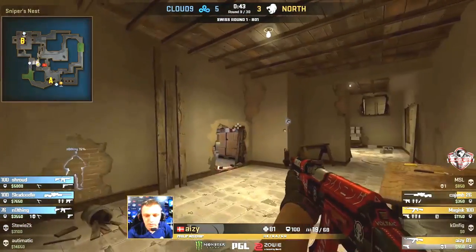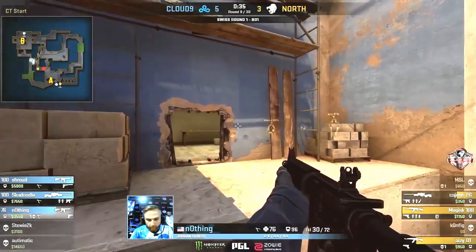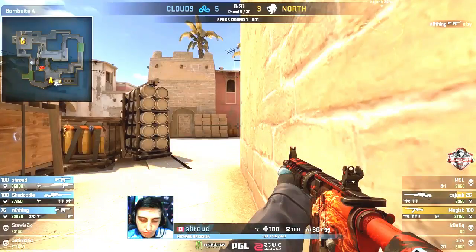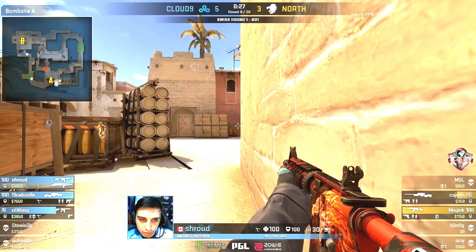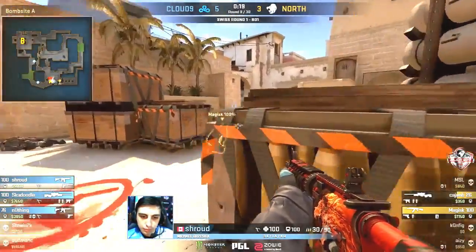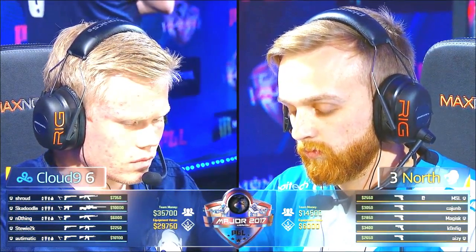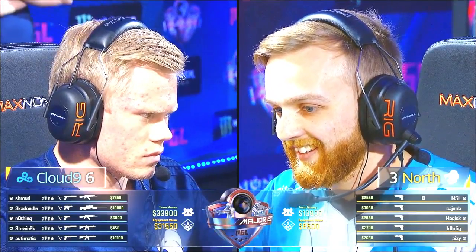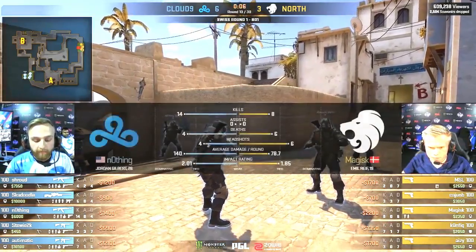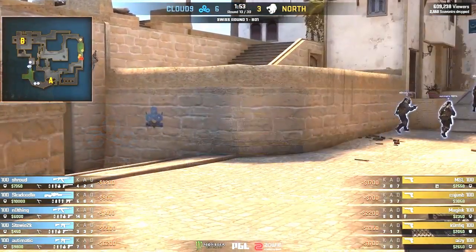Magisk tries to re-control connector, able to go in front of the smoke just before it blooms — perfect. The bomb is collected for North with 45 seconds — plenty of time to construct the attack onto A. But nothing is creeping around CT vents, which could be problematic as North only have three players. Nothing finds the perfect angle to catch Hazy progressing forward. Time is running low — Shroud undiscovered on the bombsite causes all kinds of problems. Easy takedown onto Magisk — no bomb plant. Great presence of mind from Shroud. Six rounds in a row for Cloud9 — essentially a six-zero run — not good territory for North.